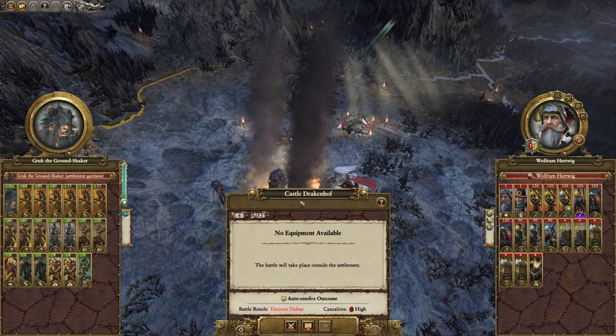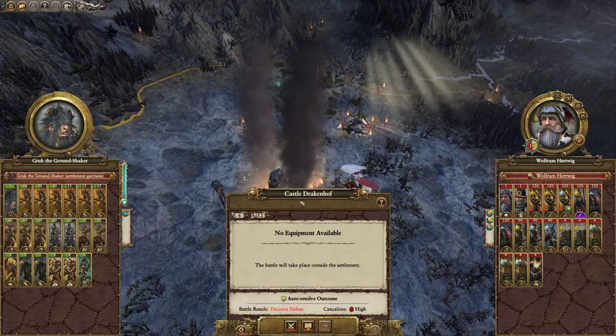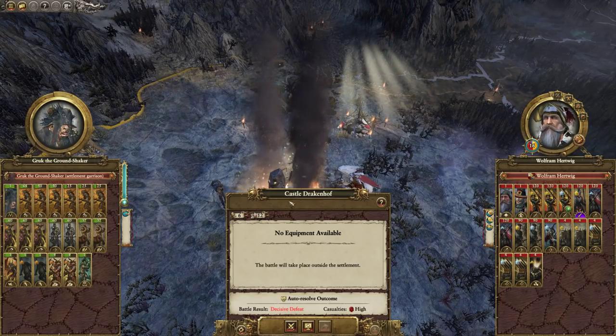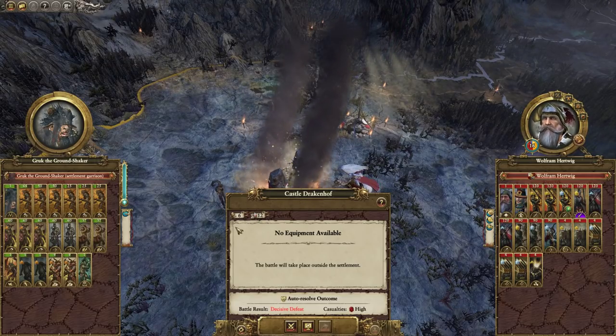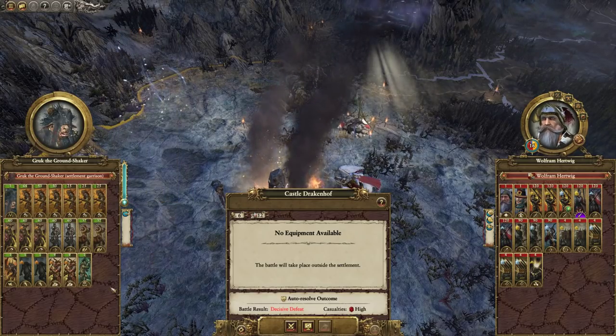Now, the thing is, you don't really need to hold on to your Hearthstones, especially if you've already done the Ritual of Ruin. However, if we do lose this one, he loses the global bonuses from that — which I actually can't remember exactly where it is. I think it's magic resistance. Anyway, our army is just really, really badly damaged.